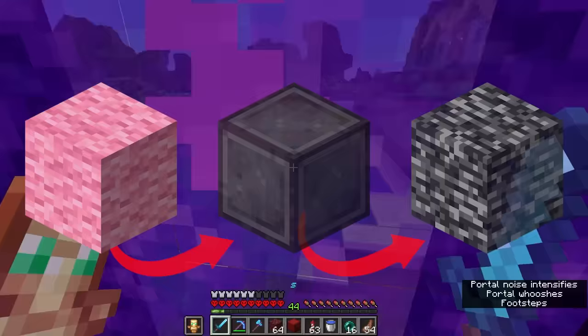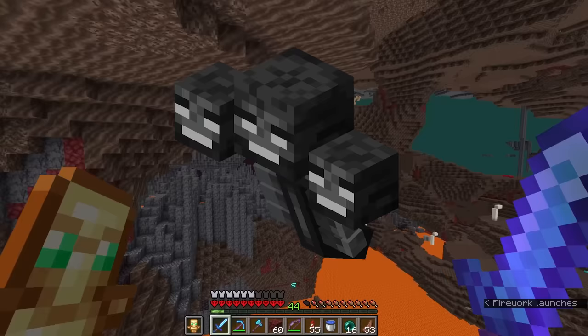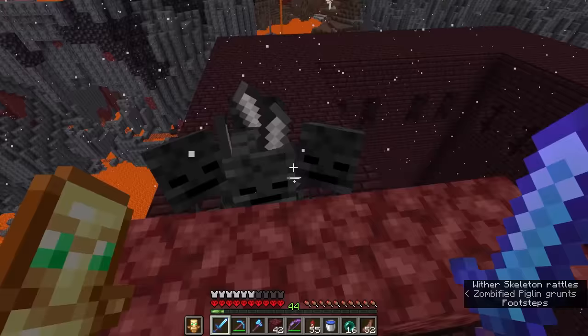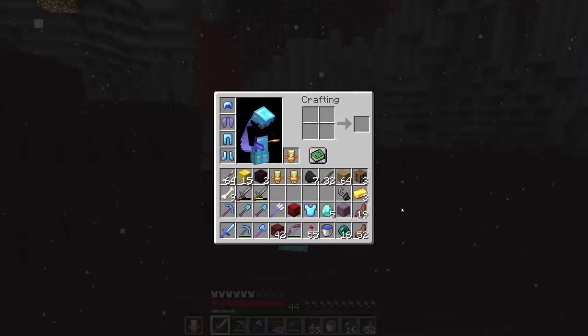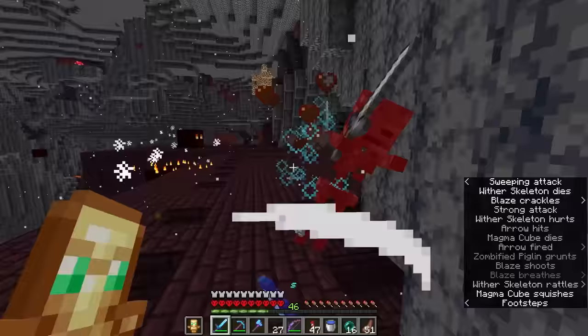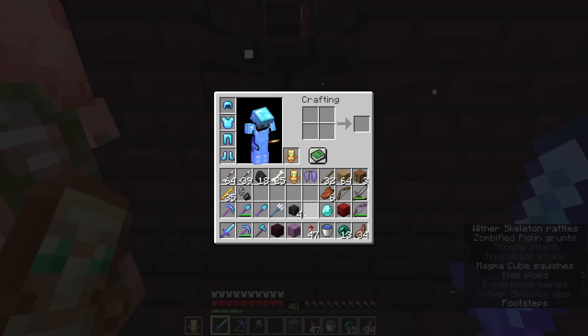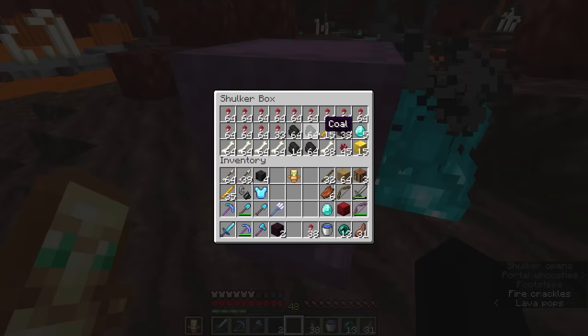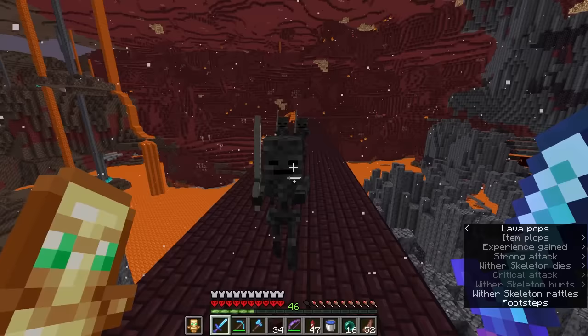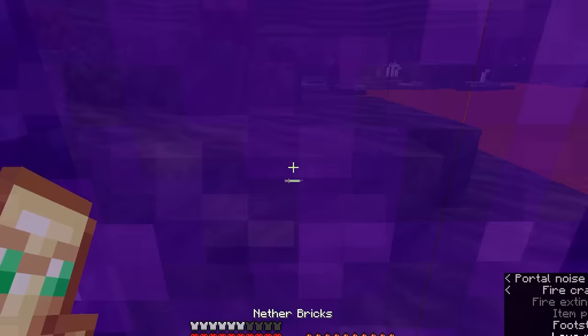Keep in mind, the blocks I need to get are only getting harder and harder to find. The next block is a full-on beacon. To get one, I need to kill a wither. So I am back in the nether to kill some wither skeletons. I spent the next few hours literally just killing wither skeletons and ended up getting four skulls in total instead of the usual three — you'll see why later. I think I ended up killing over a hundred wither skeletons. Hopefully none of them had families or anything.